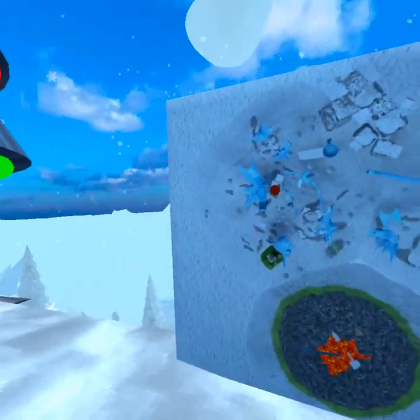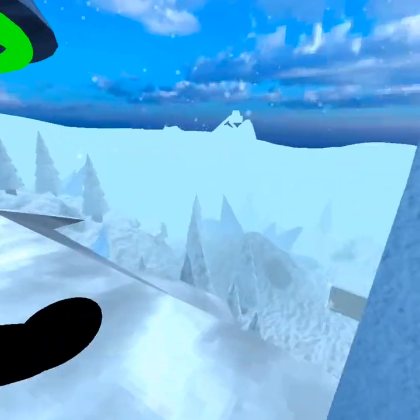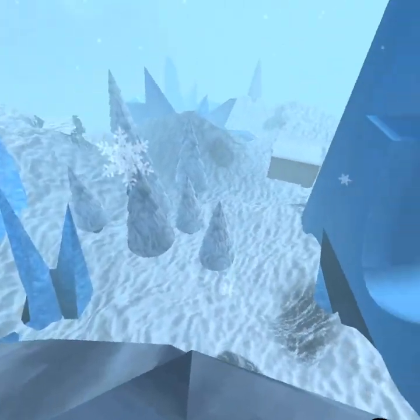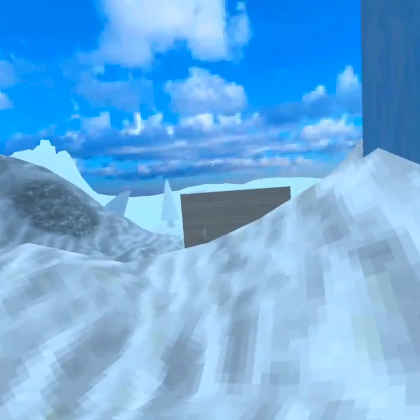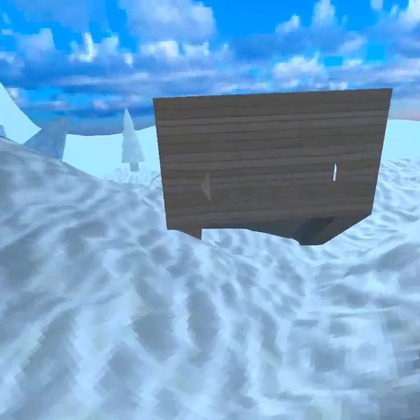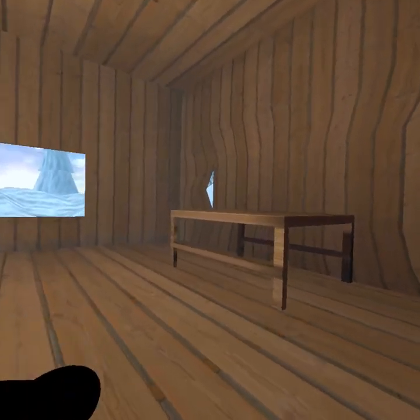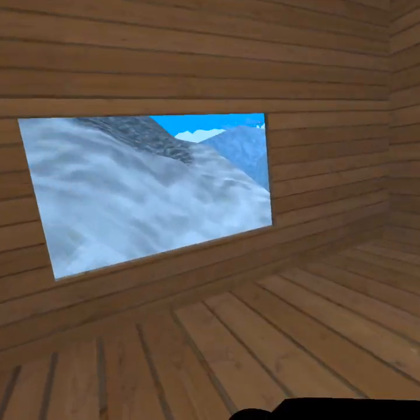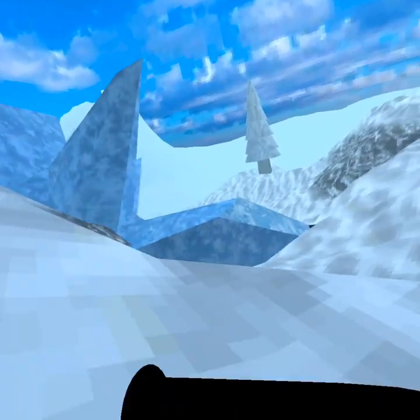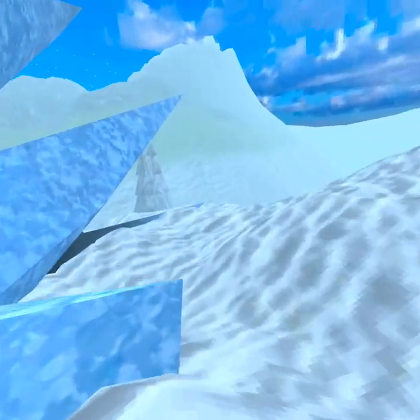So what I think we should go to first is this big volcano — it's just over there. Oh, there's a house, I actually want to check out this house first. And yes, I did just go and change some of the video even though I told you guys I wouldn't do it. There's just a table in here, so let's just go to the volcano.